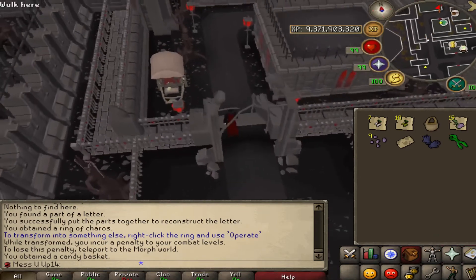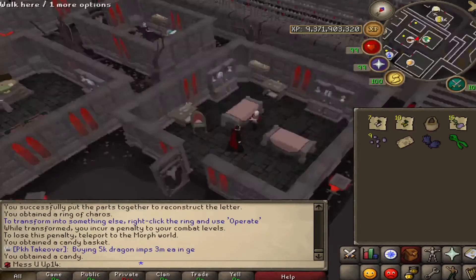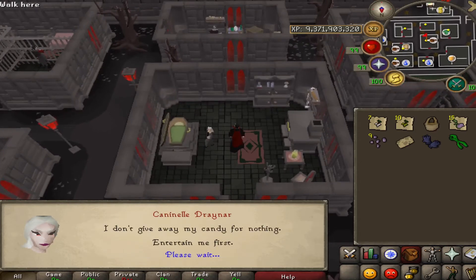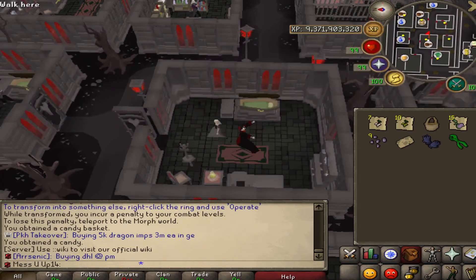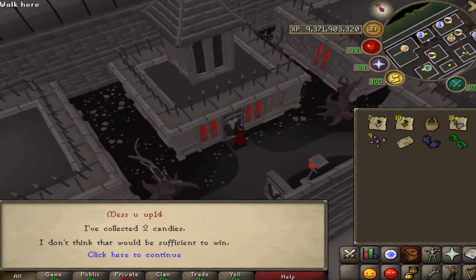To collect candy, go north — you'll see all the yellow dots on your minimap; those are the NPCs. Go door to door getting candy from all of them. Some will just give it to you, some require answering dialogue. Some say they don't know who you are, some say entertain me so you have to dance, and one says your outfit doesn't look right. There's also one where you steal candy. You need 20 candy total — just click your basket to track how many you have, then keep following the path until you reach 20.